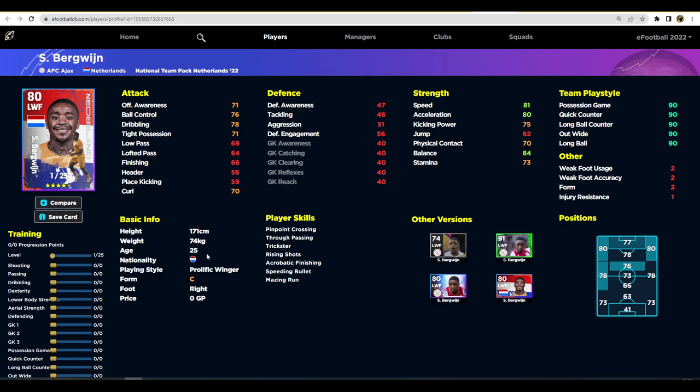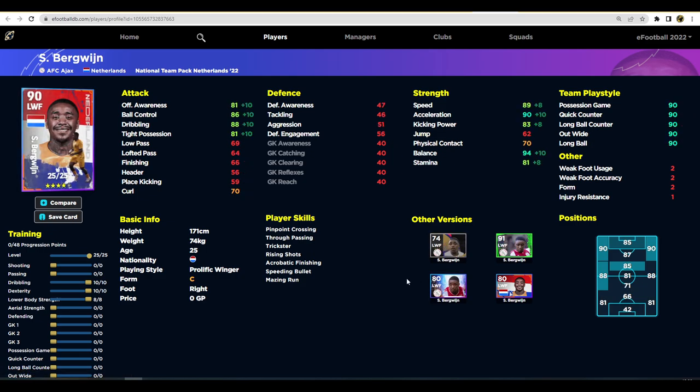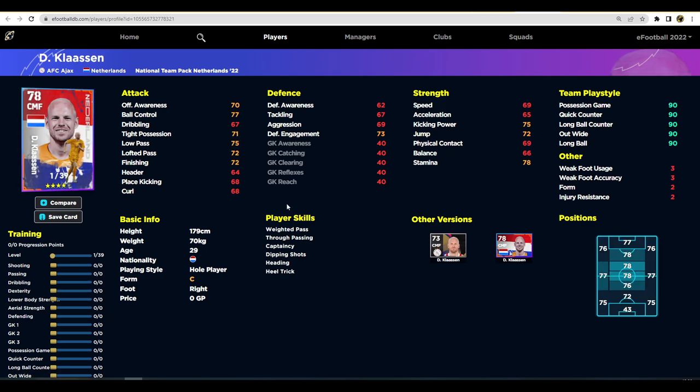Next up is Berghuis, who is similar to Bergwijn from a moment ago. We're going to look at dribbling, dexterity, and lower body strength to get 86 ball control, 88 dribbling, 89 speed, and 90 acceleration with 94 balance - an extremely good card and definitely worth a punt if you buy this pack. His standard version is also very good, and the nominating contract version was actually better for what you'd want from a winger.